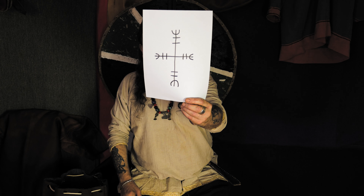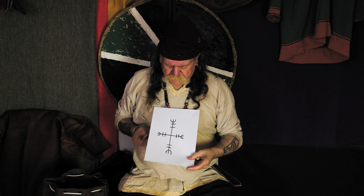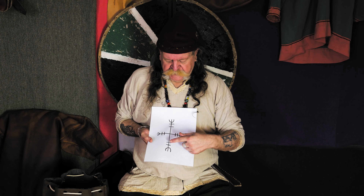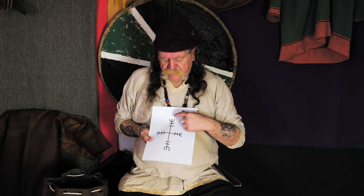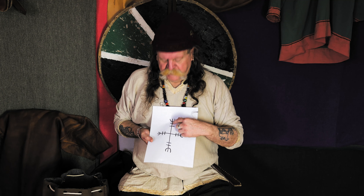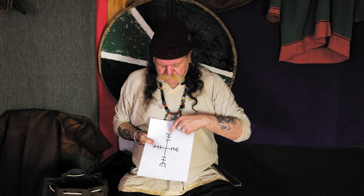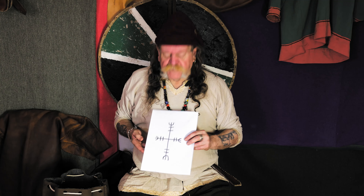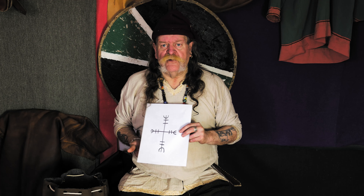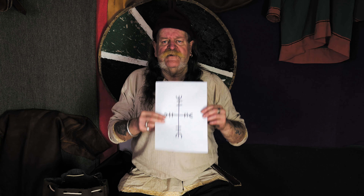I'll just hold that up so you can see it. Looks pretty, doesn't it. What this is — you're protecting yourself from the four corners, and you put barriers up in each corner so they can't get past. These are stylized Elwha, rounded rather than the traditional straight lines. This would suggest it's a later one where paper was involved, not stone, wood, or anything like that. Wear this and you're protected.